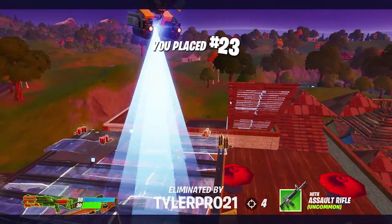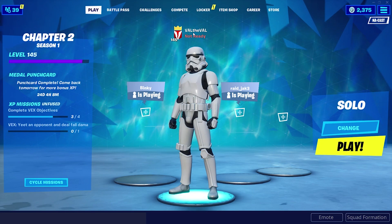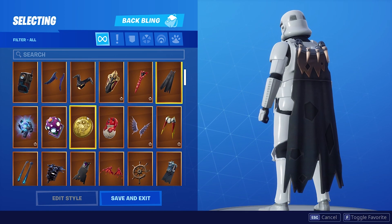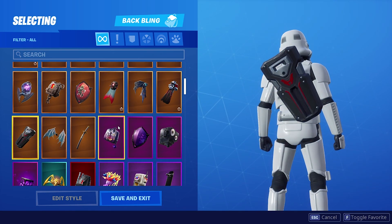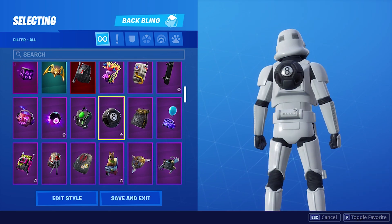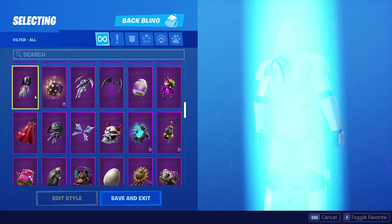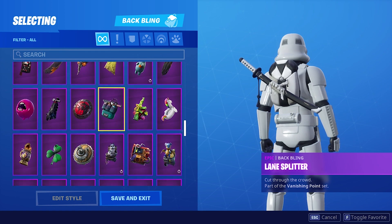You just got killed by a... never mind. GGs, dude — I couldn't even finish my sentence. Let's take a look at a couple back bling combos with this guy. There's so much crazy stuff you could do with this. He actually looks really good with the capes. I like that a lot — the capes go perfect with him. I was kind of worried there wouldn't be a lot of back blings that would go well with him, but there's actually a ton. A lot of good combinations you can come up with. The wings, the capes — it's actually really clean. The lane splitter? That looks perfect with him. Shadow wings.